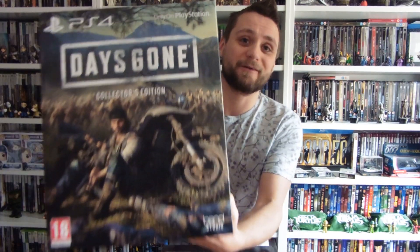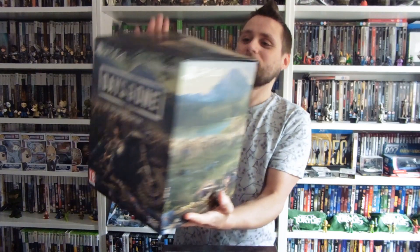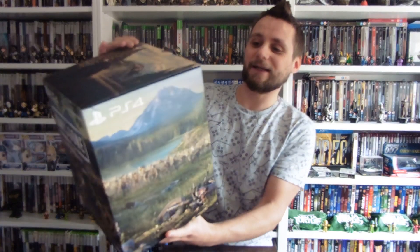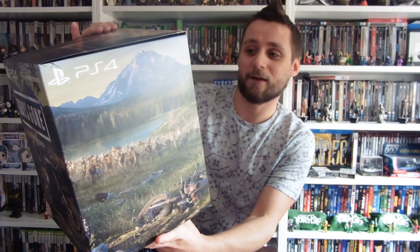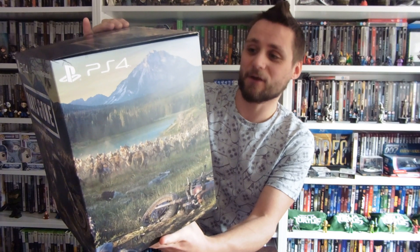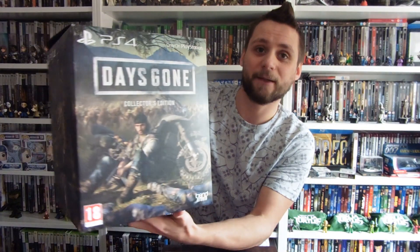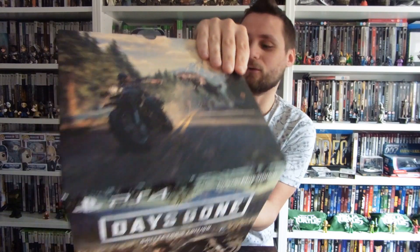So our second collector's edition on the PS4 - Days Gone. Let's take a look at what's inside. Inside includes obviously the full game, a steelbook case, premium statue, a music CD, six collector pins, mini art book, sew-on patch, four decals, and a voucher code for bonus content. The box is actually really nice, a lot smaller than what I imagined it to be, but yeah, some nice artwork all over the box.